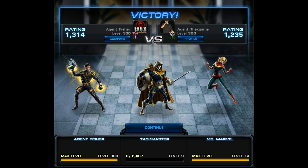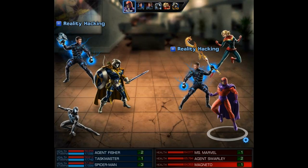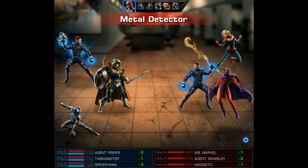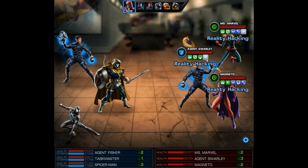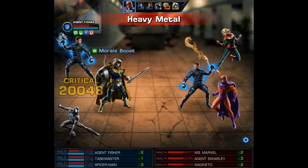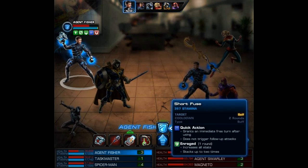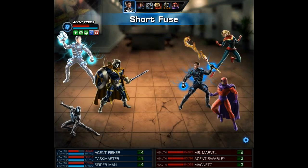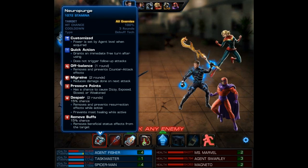Moving on to our second team up, it's going to be Taskmaster and Black Costume Spidey. By now many of you know I love using the new Amazing Spider-Man costume along with Taskmaster, but before that alternate came out and before the changes to Webbed I liked using Black Suit Spidey. The Empowered Bruiser costume really isn't needed but I decided to go with it anyway.